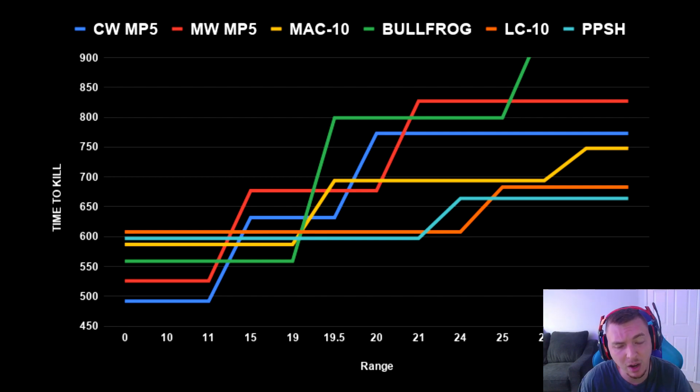The Cold War MP5 is pretty good — with two headshots the time-to-kill is godly — but the hipfire accuracy isn't as reliable and the recoil is the worst. The Bullfrog is definitely a sleeper and the MAC-10 is also excellent, but this analysis proves the LC10 is in a class of its own: one headshot or three headshots with the most accurate weapon and the best range to get an excellent time-to-kill.